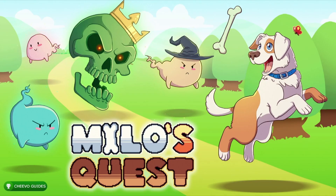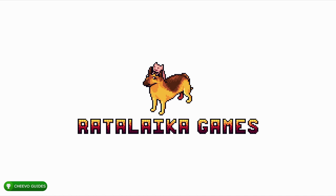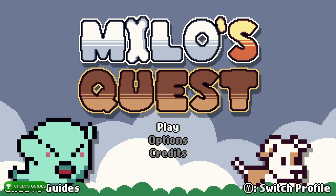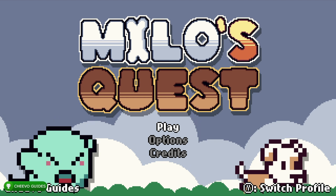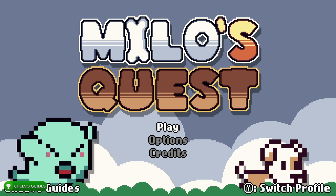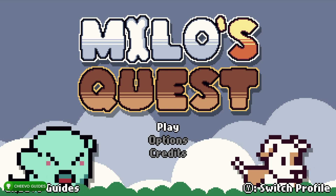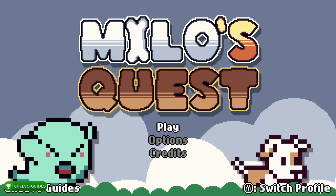What's up guys, this is back here again with another achievement guide. Today we're going to be focusing on Milo's Quest. This game was developed by Light Up Games and published by Ratalaika Games. This game is an easy 15-minute completion or a platinum trophy, and on top of that it's only $4.99. As usual with most Ratalaika games, we do not need to complete the full game — we only need to complete about half of it.